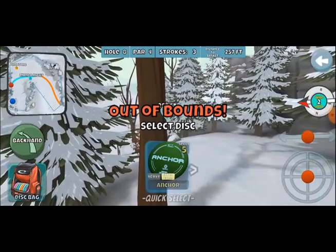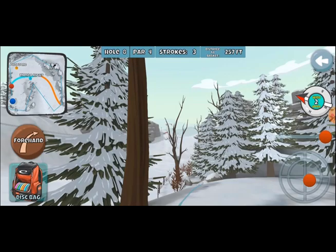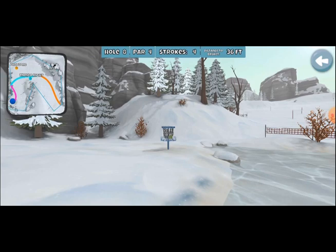Switching to forehand, using the Triple X. We'll see if we can get the disc to spike hyzer in here. Going to use the roll just because I'm probably not going to use it very frequently, and I'm hoping that it sticks once it lands. In the snow, pretty much everything is going to stick. Thankfully that's not too bad — but there is yet another bogey.